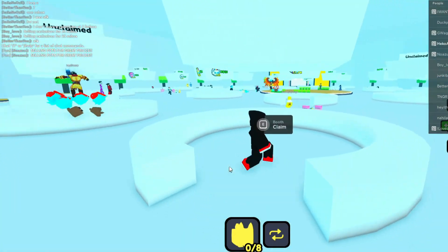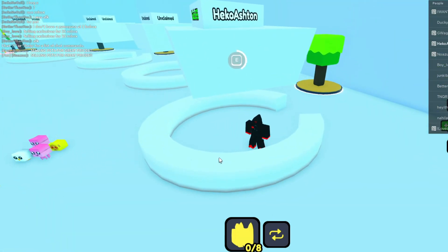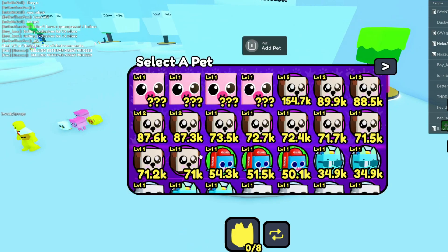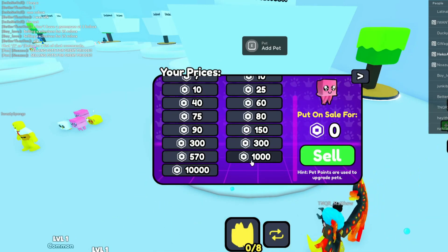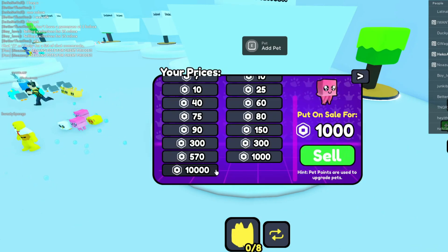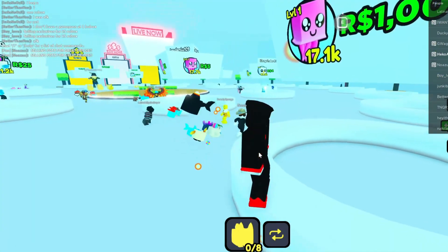Alright, let's go and claim this — it's a pretty good boot, if I'm going to be honest. Now let's go and set a price for a pet. Okay, let's go ahead and set the price. And as you see, we have a price of a thousand. This is actually the Game Pass — when you try to buy it, it's actually going to show you the Game Pass.